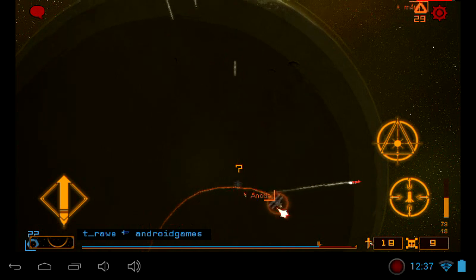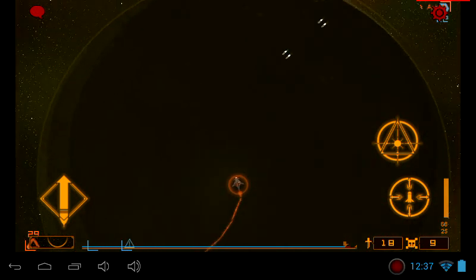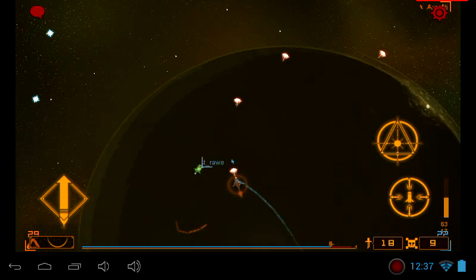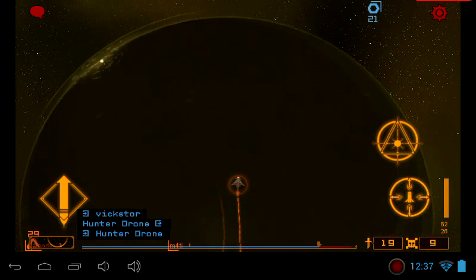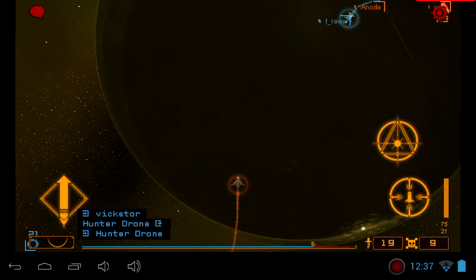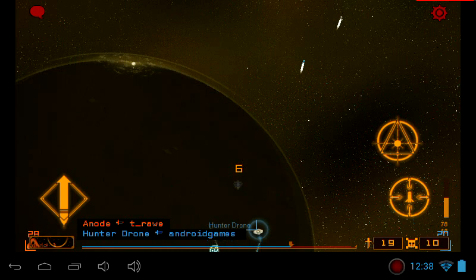They're usually easier to dodge when they're shot from such a far range. That's why I like the shoot-as-close-as-possible trick — it's harder for them to avoid. You've got to be aiming the right way. It doesn't always work out in your favor, tell you that. It's like, how do you avoid that? Avoid that one. Avoid that one.